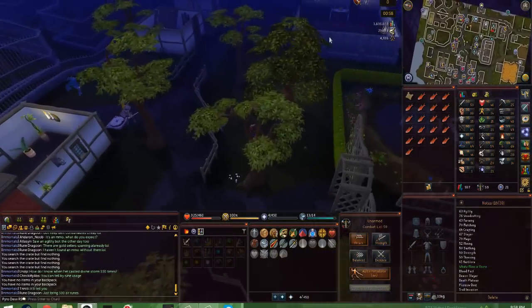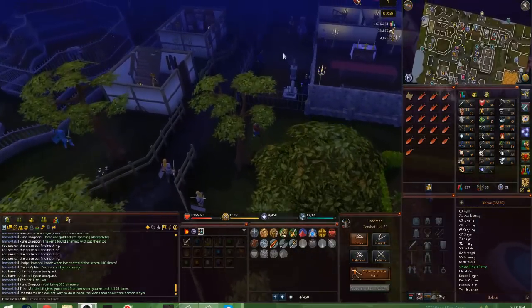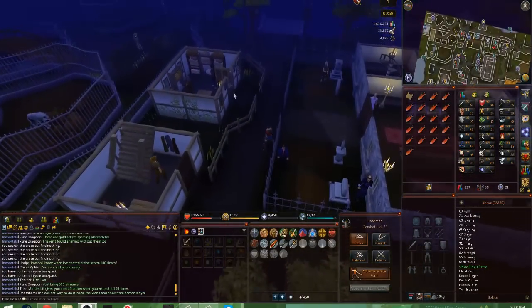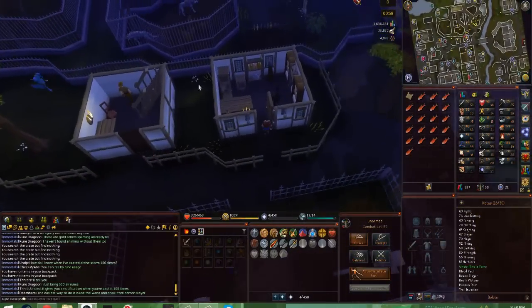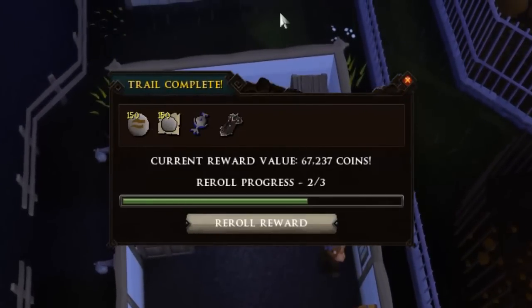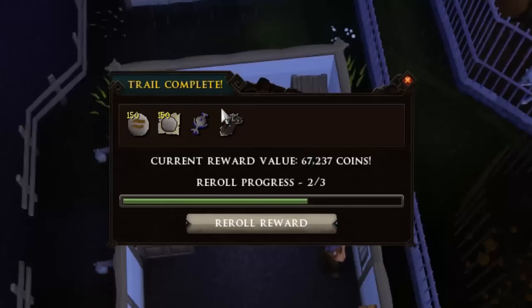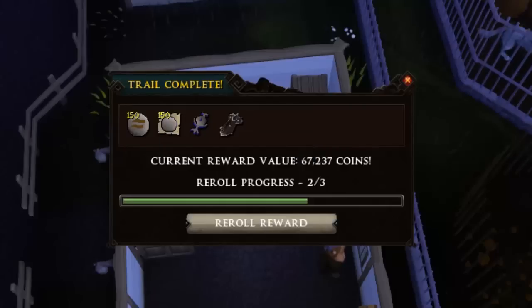We're going to start this off with looting my easy clue. I'm hoping this is going to be the loot or else this intro is going to be terrible. I think it's supposed to be in this shop in Ardougne, so hopefully it's this crate. Black Kite Shield Trimmed! Yeah, that's a pretty cool cosmetic item, but I don't think anyone really wants it right now. That's kind of cool nonetheless.